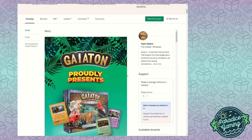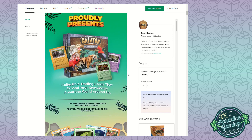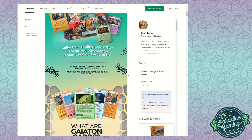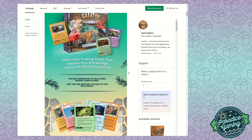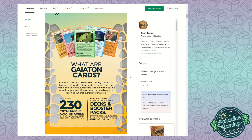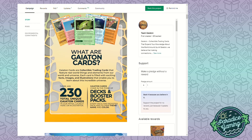Let's scroll down and take a look. Gaitan proudly presents collectible trading cards that expand your knowledge about the world around us - the new generation of collectible trading cards bringing you back to the real world. This is obviously something you don't see very often - such a simple concept. Take TCGs and the card game aspects that people of all ages enjoy, and bring in real-world animals. This looks really awesome and I appreciate that they're using real pictures of real animals, going the full art route - it really gives it a good vibe in my opinion.